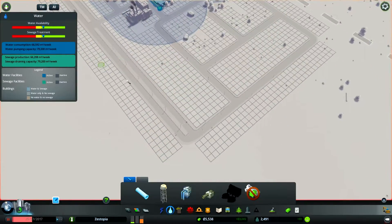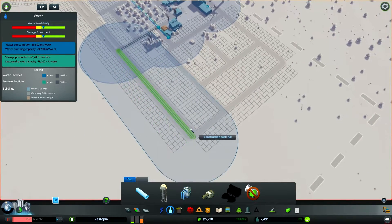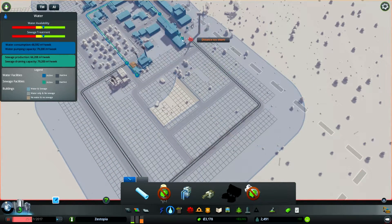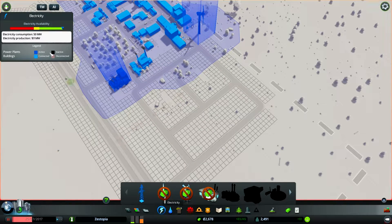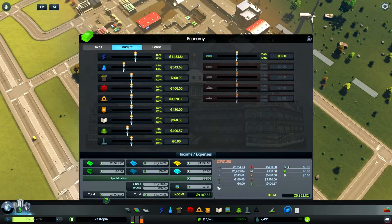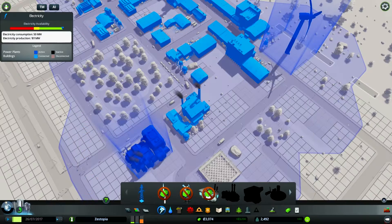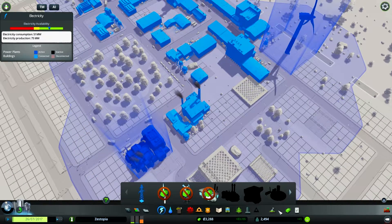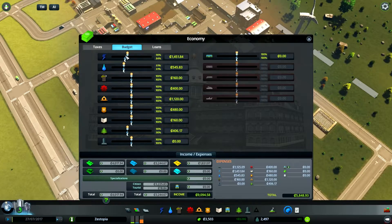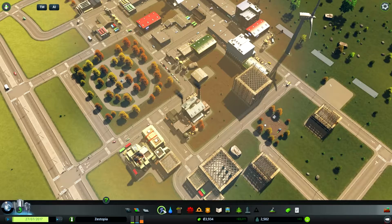Water the area — water availability is doing okay at the moment. Better check on power as well, because we had a little bit of an issue last episode. No, it's great because we built that, so we should actually lower the budget for power. Let's unpause the game — we'll lower it to 90 percent. Actually 85 — this means we can have a bit more money rolling in.